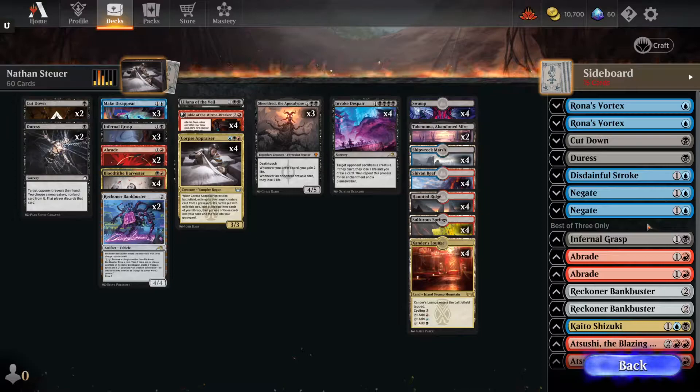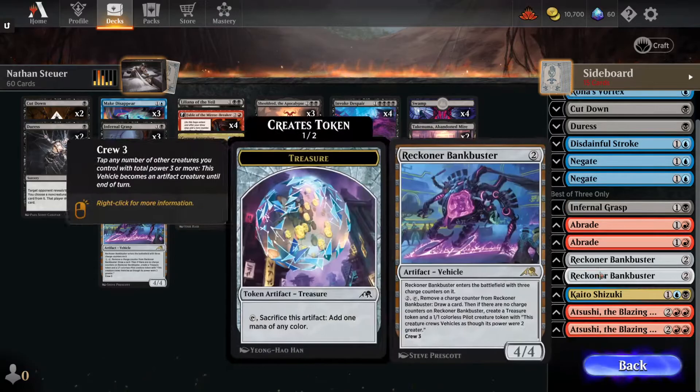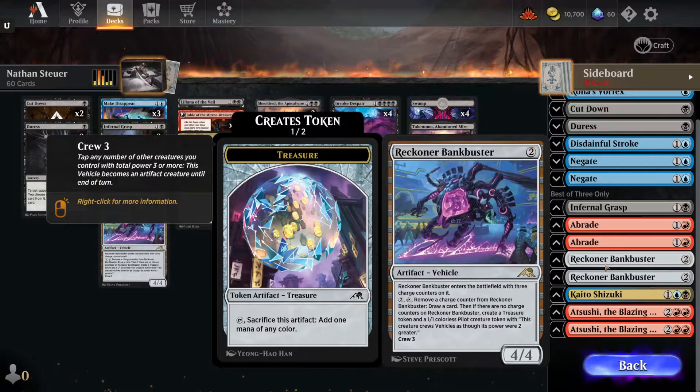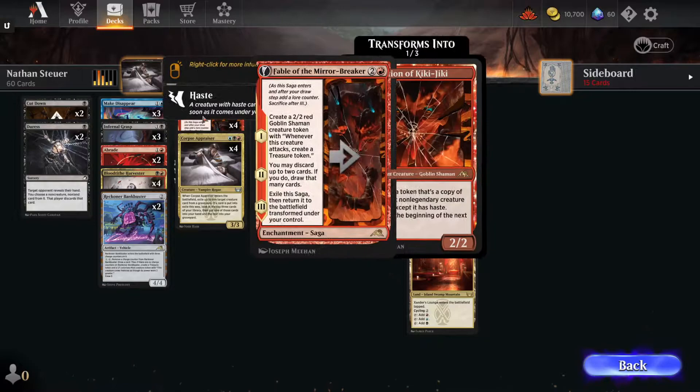Best of 3 gives us interesting things we can do with the sideboard. We can actually hide good cards from our opponent, put them in on the second game. We can hide things like Negates, Disdainful Strokes, Rona's Vortexes, some Atushis, Blazing Skies, and a couple of Reckoner's Bank Busters. So you're able to adjust after the first round — you can see what your opponent's playing, play out your base stack, and adjust in the interim between games. But let's look at the main deck.